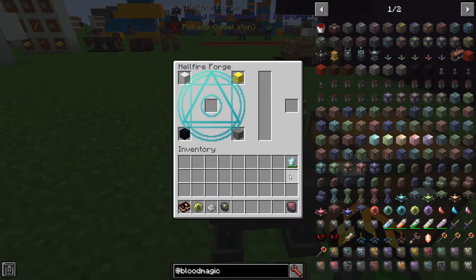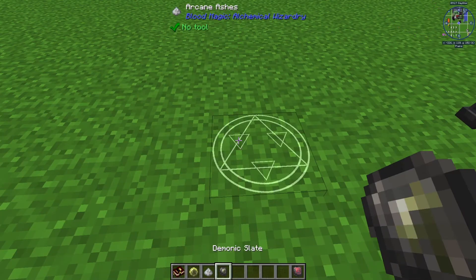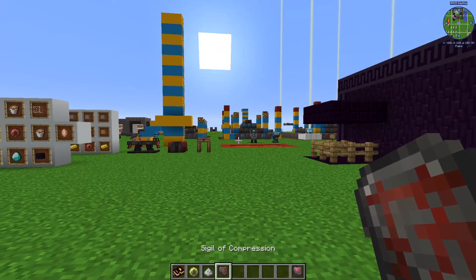The Sigil of Compression is made with a block of iron, a block of gold, obsidian, and cobblestone, with a Greater Tartar Gem or higher. You need at least 2000 will in the gem and it will consume 200 of it. Ashes, Reagent, and a Demonic Slate will start the process and give you your Sigil of Compression.